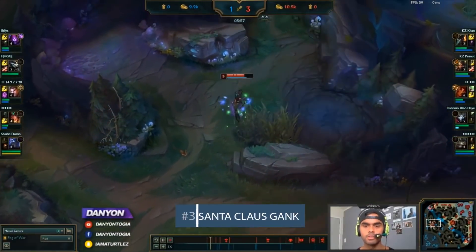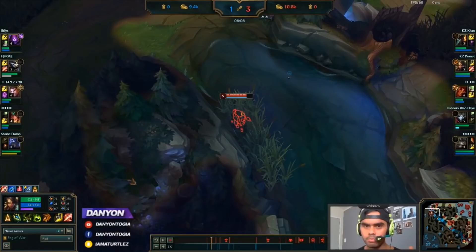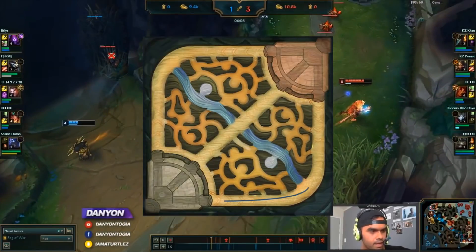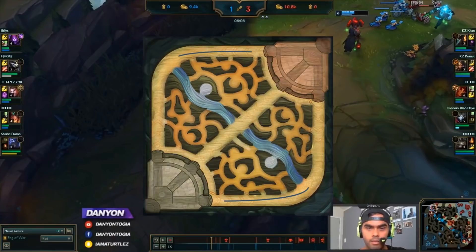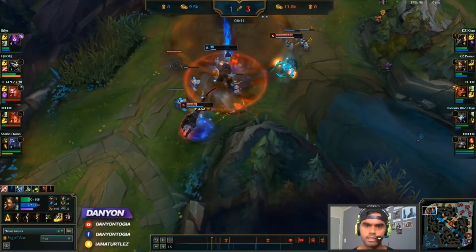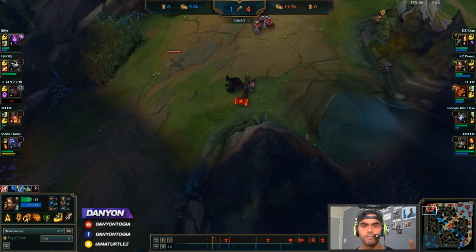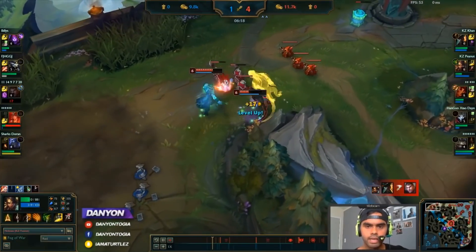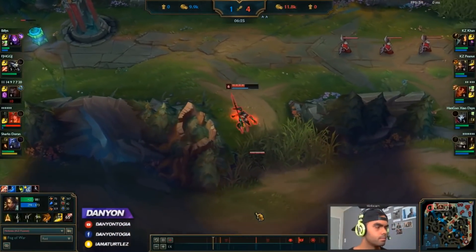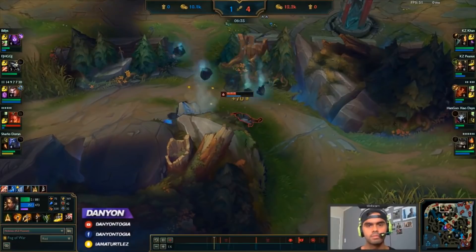The third tip is called the Santa Claus gank. The reason I call it that is because of the poles — Santa Claus lives at the North Pole. If you see Rengar going for a gank on the south side of the map, you can do a Santa Claus gank and attack the north side. This gank is perfect for when you don't know what to do when the enemy jungler keeps ganking your lanes. If you see the enemy jungler gank bot or top, gank the complete opposite side. You know he won't be there for a counter-gank, so it kind of evens the scales.